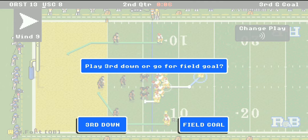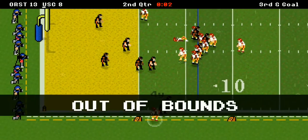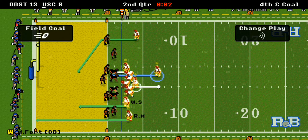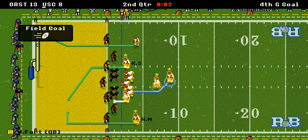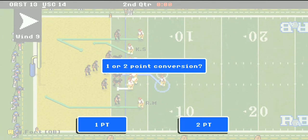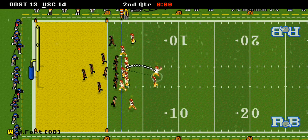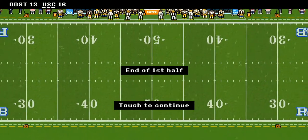With 6 seconds left on 3rd down, they get out of bounds — 4th and goal. They're going for it! They call an audible and it works — the tight end is left wide open. Touchdown! Replay shows it — 14 to 13 game. They go for the 2-point conversion. Fort keeps it himself, dives and gets in. It's a 16-13 game at the end of the first half. Action-packed, and it's a close game.